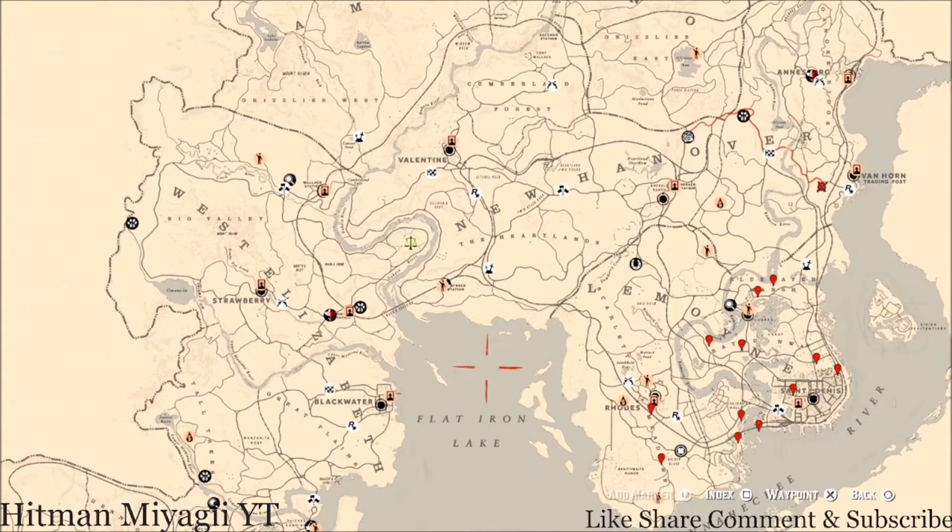What's going on, hit squad? It's your main man Hitman and I am back once again with the daily spawn updates for Red Dead Redemption 2 Online. This is for the family heirlooms, all luxury, the coins, the arrowheads, the flowers, the antique alcohol bottles, all tarot cards, the bird eggs and the fossils. Today is Thursday, July 29th.